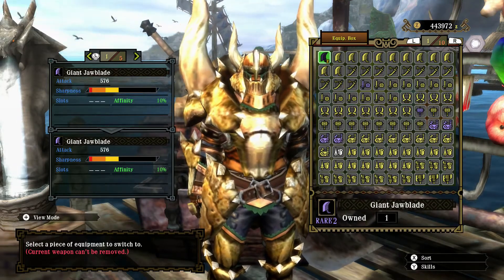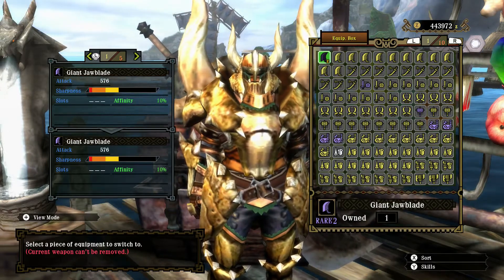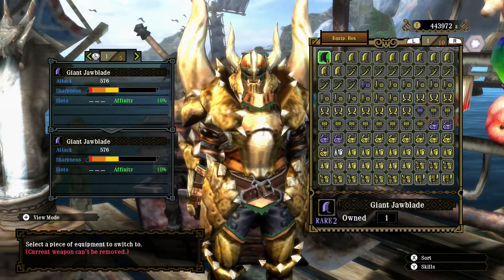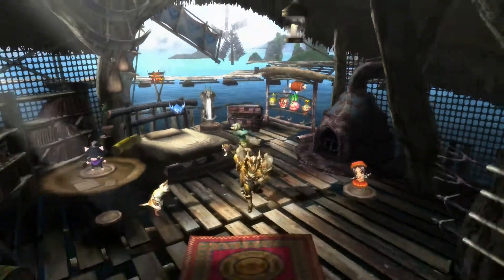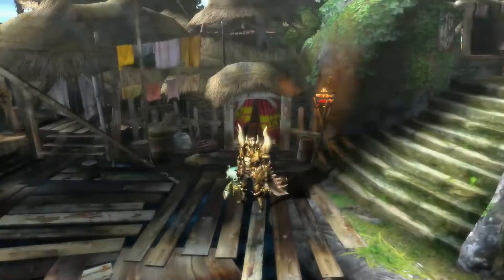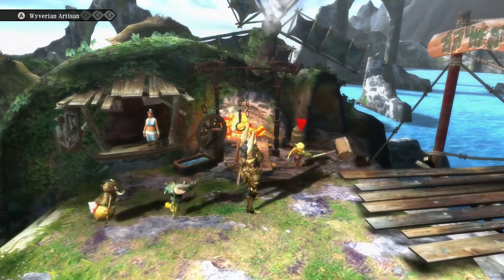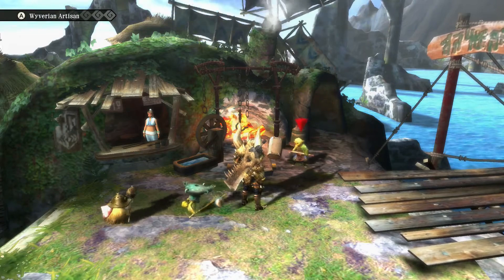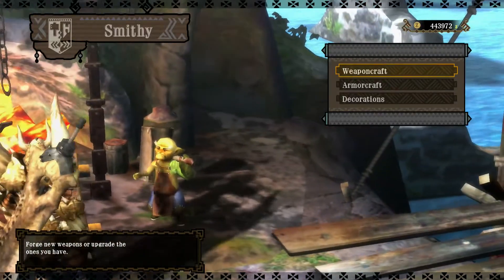Hello there, the Fabled Harpooner here, ready for another Uragaan hunt. Weapon class this time is the Great Sword, and the weapon of choice is one out of four possible upgrades to the Giant Jaw Blade. I've gone back to the Diablos armor set, however this time I've gemmed out the negative sharpening skill. I'm going to test the mixture of the speed sharpening polisher feline food skill with the negative armor skill, so I'll just remove that one.